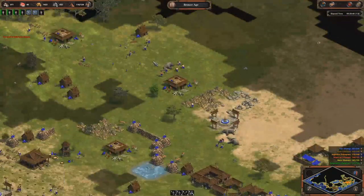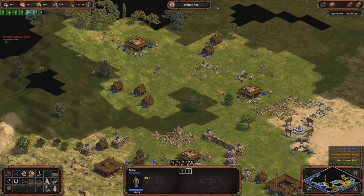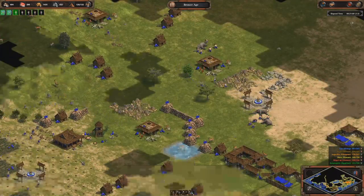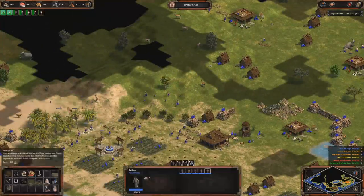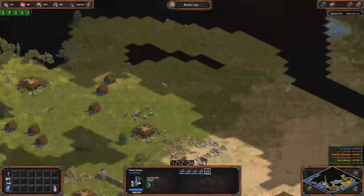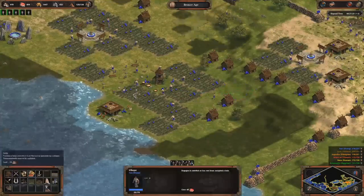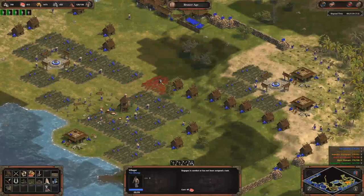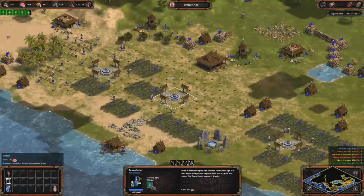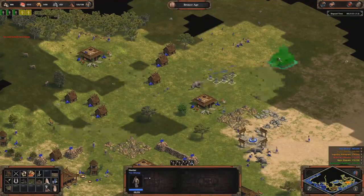Now I have more than 100 villagers, so I could already go Iron Age — I just need to build a siege workshop or a temple and I can advance. I make a lot of villagers and economy. I have all town centers saved in control group number five, so I press 5 then Q to make villagers. Soon I need to make a siege workshop here.